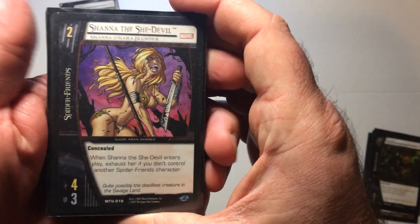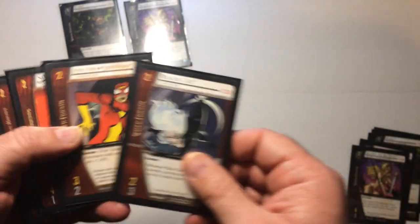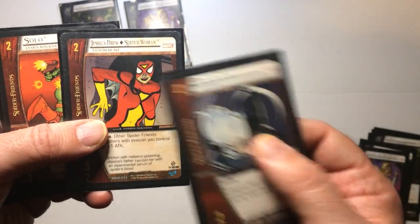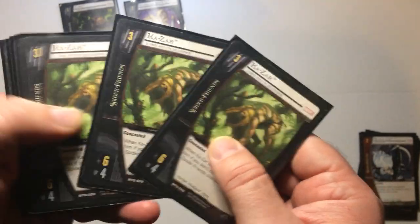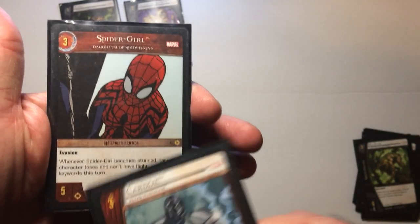Turn two, of course, I'm going to run Shana or She-Devil — I'll run three of those. Her on turn two and Black Cat. Spider-Woman, solid stats, and Blade — I'll run four of him. So turn three, got Kazar, run four of him. Cardiac — annoying stuff — same thing Spider-Girl, big stats and a great effect, everyone watching knows that.